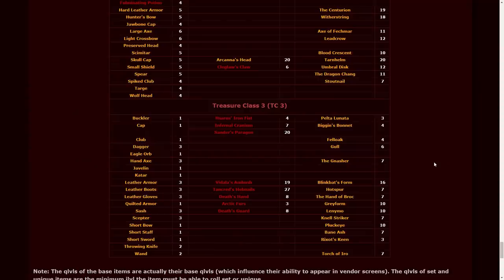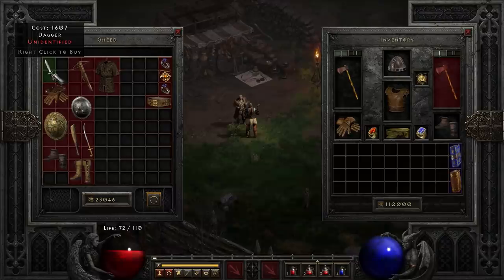Also, since my level is so low, my gambling price is cheap. And there are only so many unique daggers available that I could potentially gamble — I think the gold dagger might be the only one. So if I get any unique dagger at all, it's the gold dagger. This is especially convenient in Diablo Resurrected because we can gamble the same item just by clicking it over and over again. So we are off to the races — here we go.